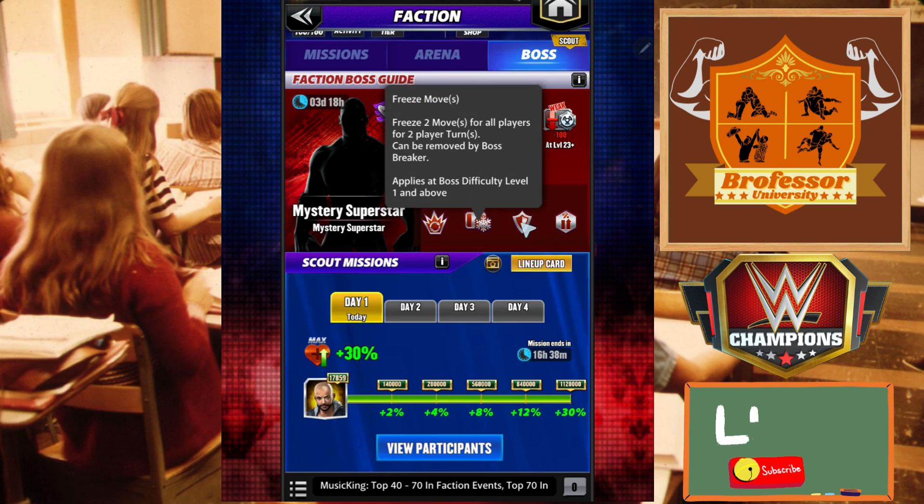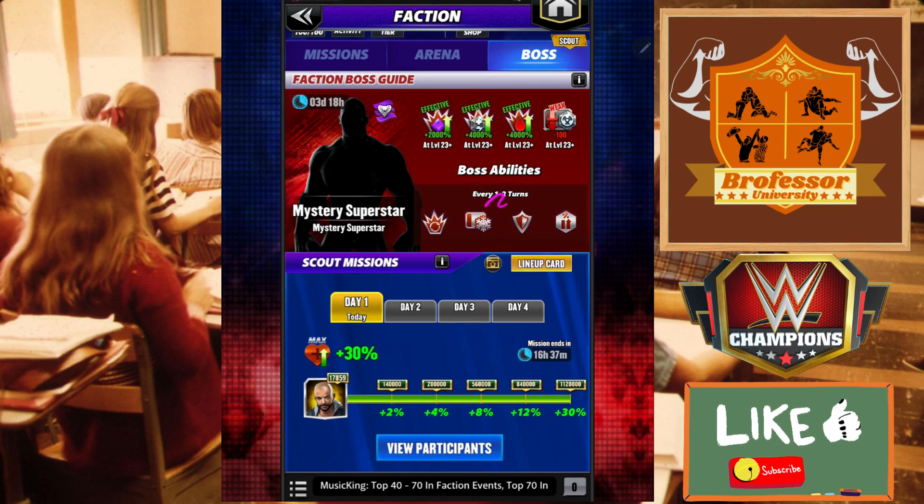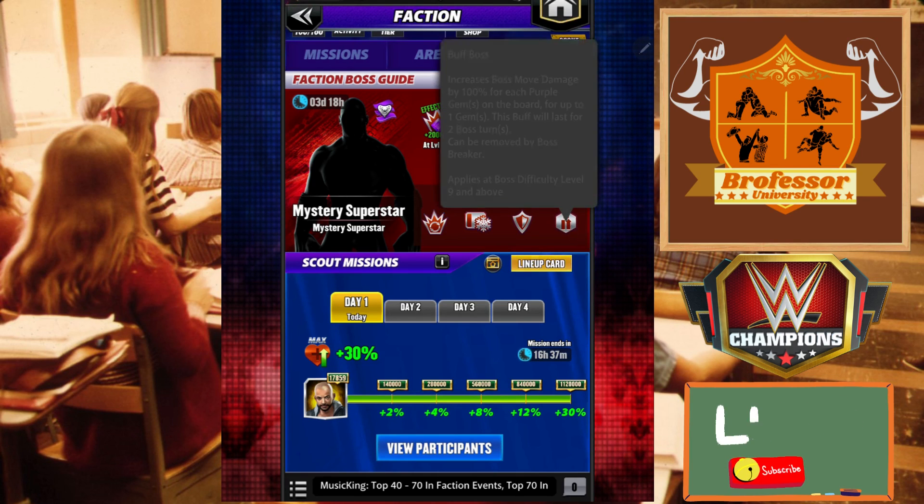There will be a freeze starting at the very beginning. 150 purple gems, two player turns of a shield — not affected by boss breakers, so neutralize isn't going to work on this one. 150 purple gems is over three times the board being broken of purple gems. You've got two turns to do it, and while you're doing it you're frozen. So you're going to need some very, very good purple gem damage and purple gem generators, but also someone who can handle this — having a level 10 unfreeze is going to be critical.